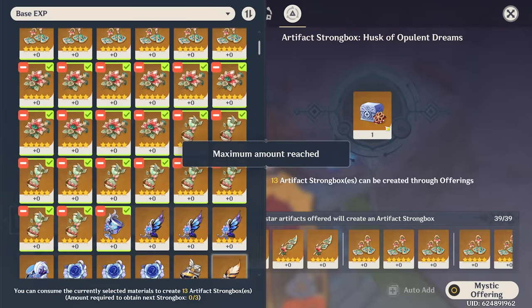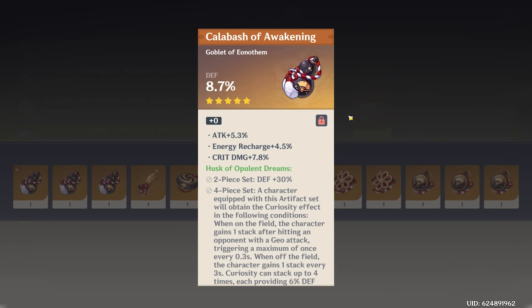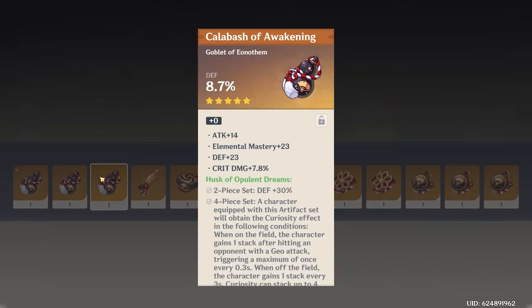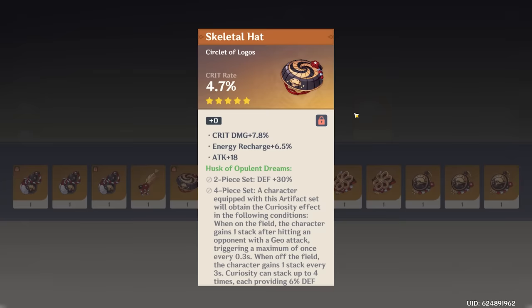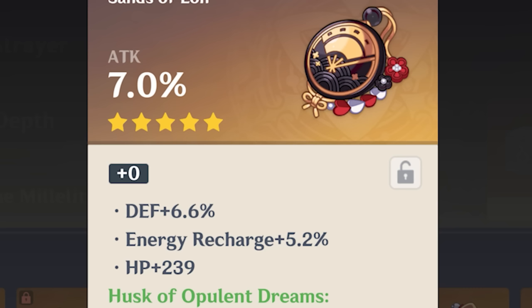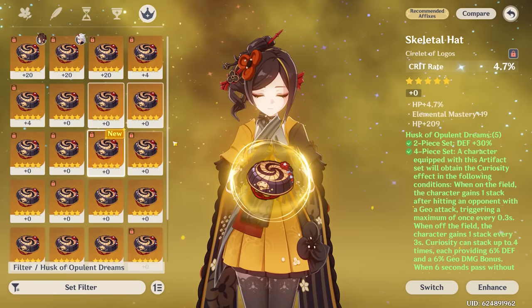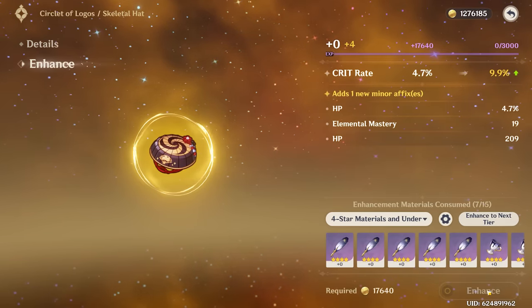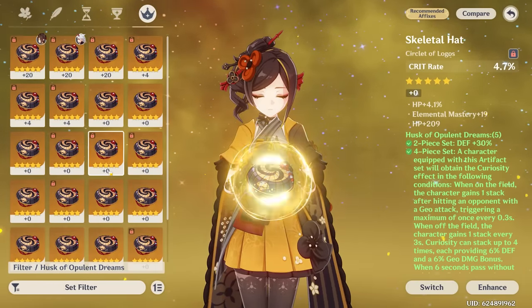We go again — more artifacts, here we go. Another 39. Better get some god pieces. A lot of hats. Defense goblet — good for Yunjin potentially. Attack goblet. Another defense goblet. Ooh, okay — there we go. That's a good hat, exactly the type I'm looking for. That could potentially be good if it rolls crit damage. Flowers — dead, dead, dead. That one was a little bit better. Mainly just a lot of hats, but these could potentially be god hats if they roll crit damage. That's two crit rate/damage hats already.